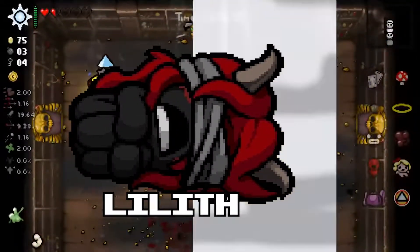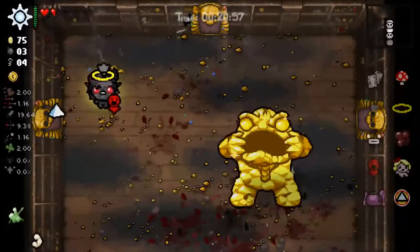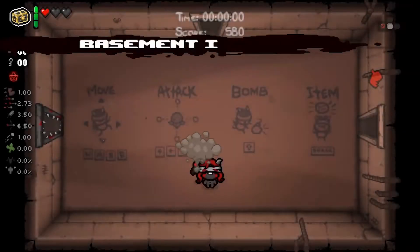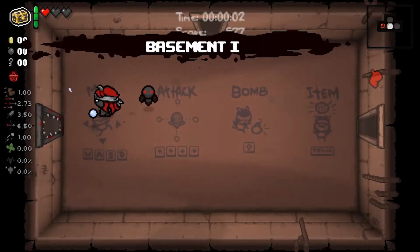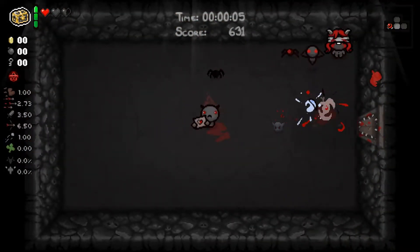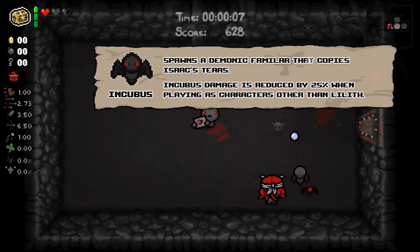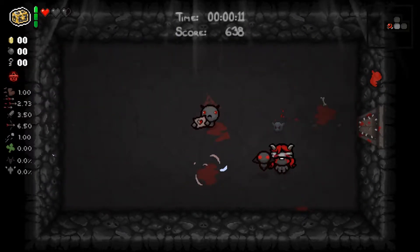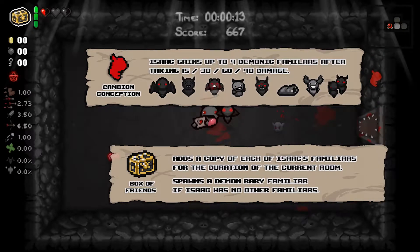Lilith is a character in The Binding of Isaac added in the Afterbirth DLC, unlocked by beating Ultra Greed as Azazel. She starts with one red heart container and two black hearts, average stats, and the blind effect that prevents her from shooting tears. The tears are shot instead by one of her starting items, the Incubus. In addition to that very powerful familiar, she also starts with Cambion Conception and the Box of Friends in an active slot.